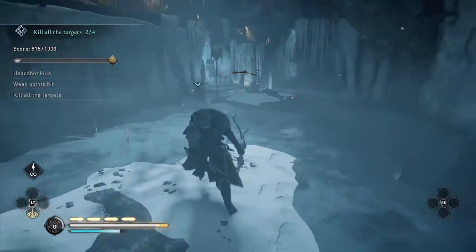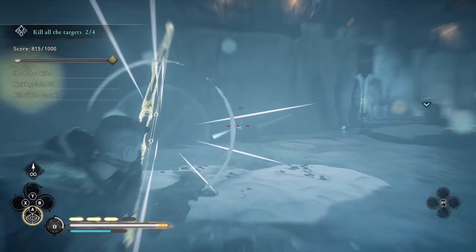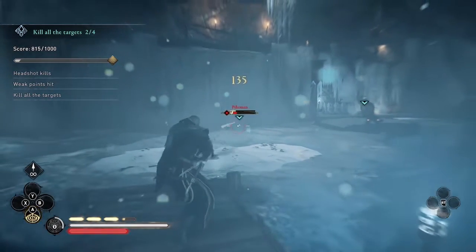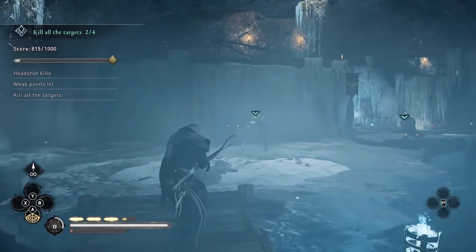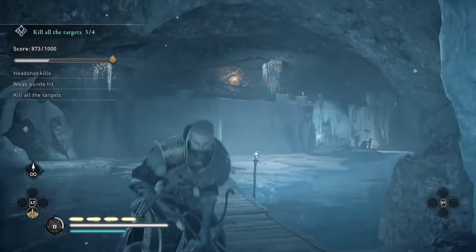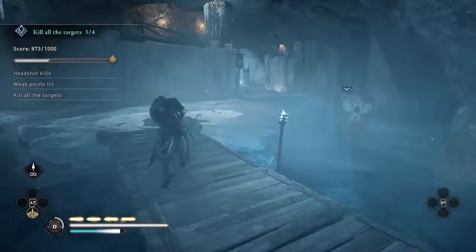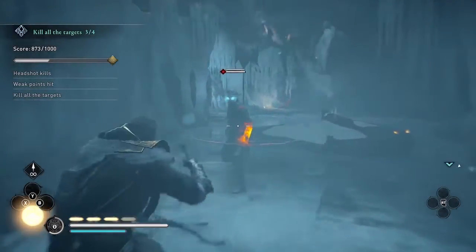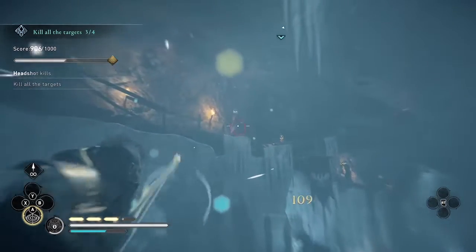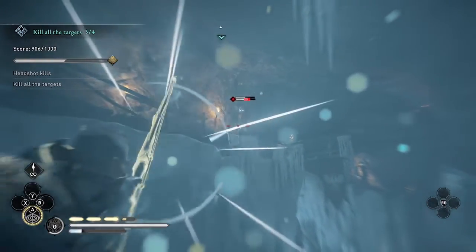There are a few enemies on the ground and a couple up on the platform. Unfortunately, sometimes one of the enemies on the platform falls and kills himself before you can get the headshot — that didn't happen here, but it can be very frustrating when you're really close to getting all the points and then an enemy commits suicide. That's one thing I found interesting: nowhere else in the game did I notice enemies falling off things and killing themselves, but here in these mastery trials they have a death wish. I just got my last weak point hit, so I've gotten all the weak points — now I just have to go for headshots.